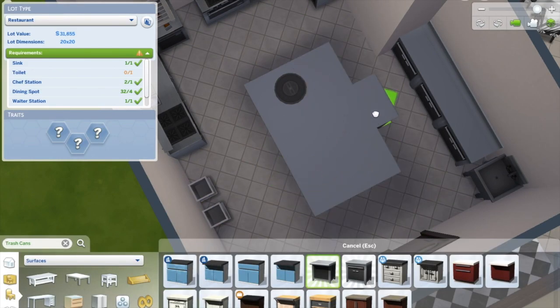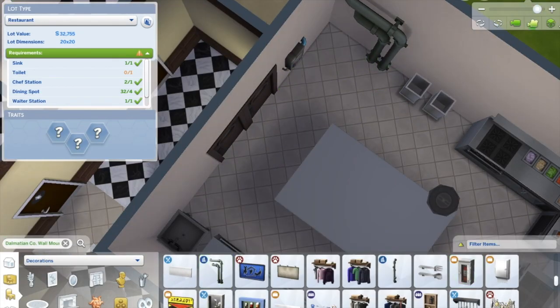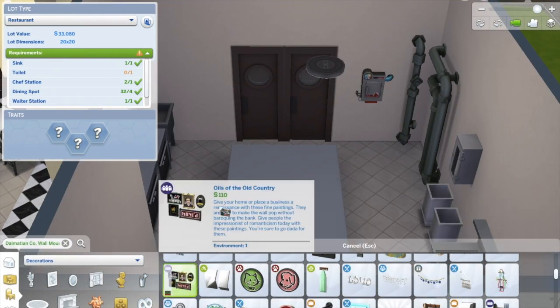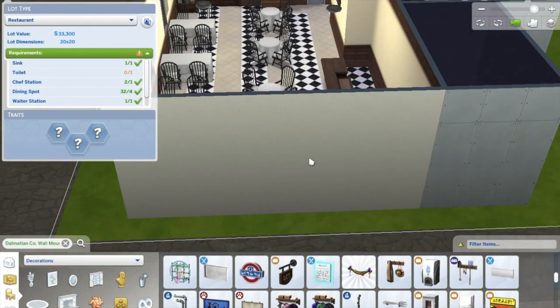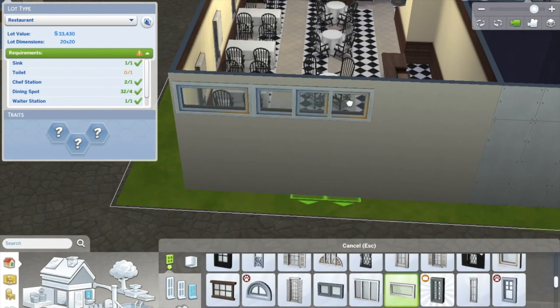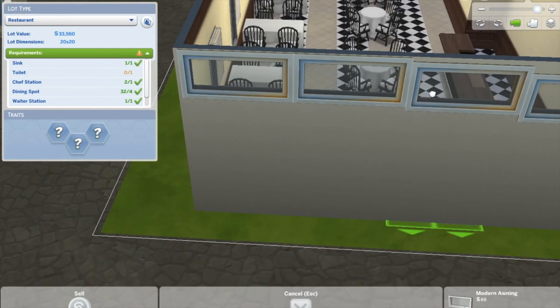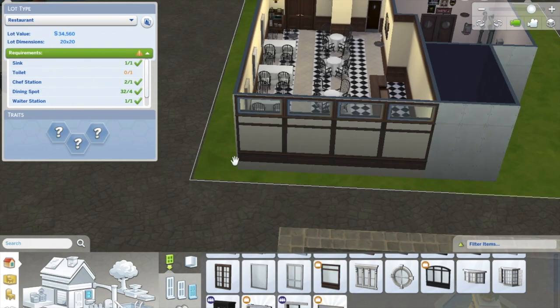I moved the prep station around a lot because I kept forgetting that the right side — where you see the little rack on top — is where the waitress comes in to take the food. I realized that really late in the process. While I was out here decorating and making things look cosmetic, I suddenly thought, how is the waitress going to get the food? I had to reorient that, but you'll see that later.